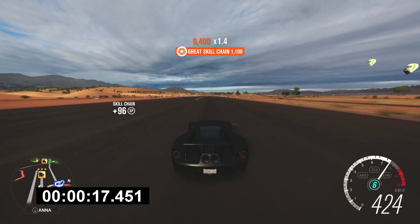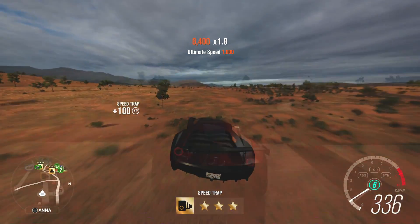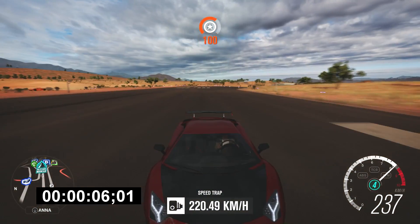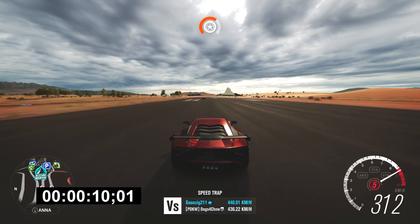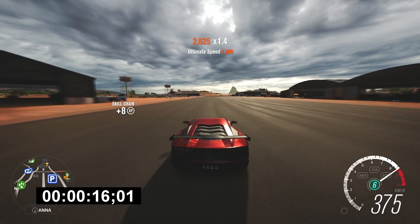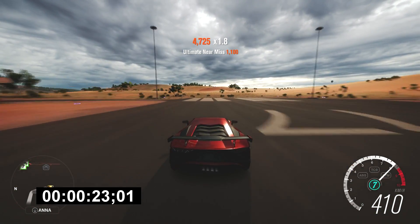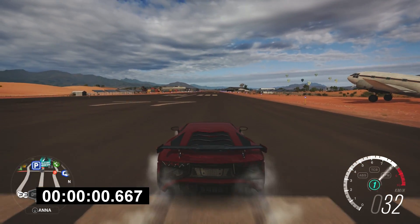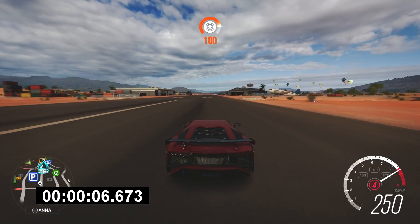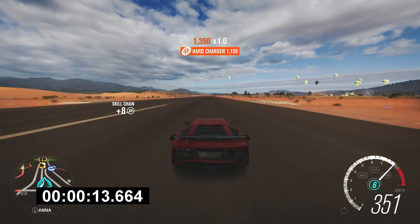Moving on to the Lamborghini Aventador LP 750, this is where things started to get interesting and take a twist. The first manual run came in at 23.09, and the second was 23.390 — about three hundredths of a second slower. But when I switched over to automatic, I noticed a huge difference. The Lamborghini was a lot slower — the times came in about 0.9 slower: 23.924 for the first run and 23.957 for the second — almost nine hundredths of a second slower than the fastest manual time.